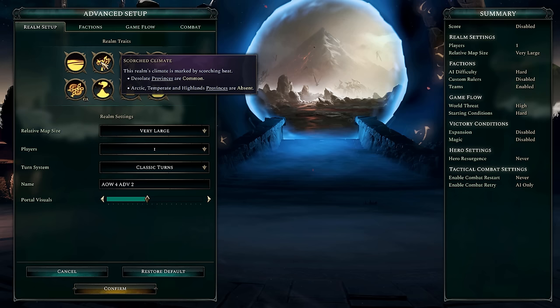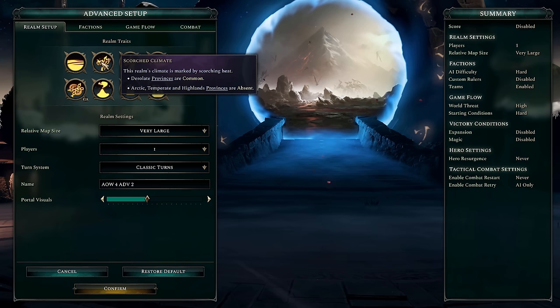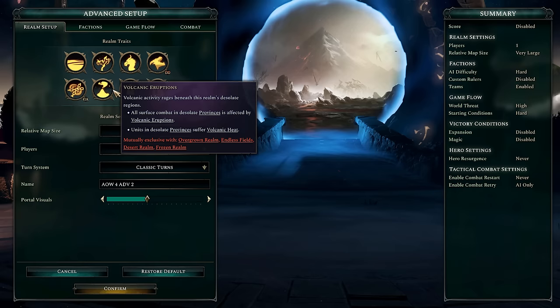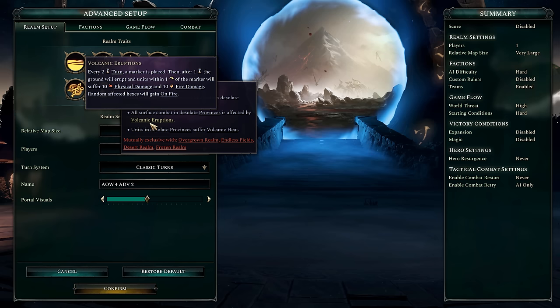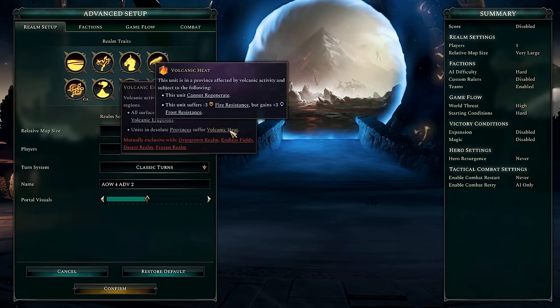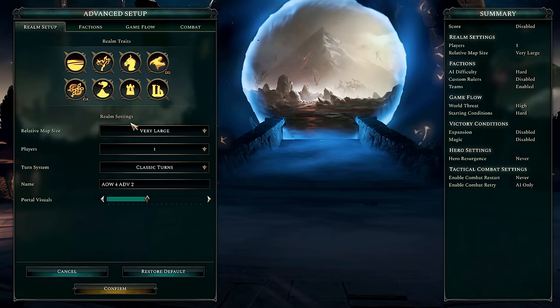The other settings are mostly map modifiers. I've gone for a land map with scorched climate, which gets rid of all the arctic, temperate, and highland provinces — it's pretty much just deserts and desolate terrain. Importantly, the desolate terrain is affected by volcanic eruptions. This causes volcanic eruptions during combat, placing a marker on the map with physical and fire damage affecting it within a certain number of turns.